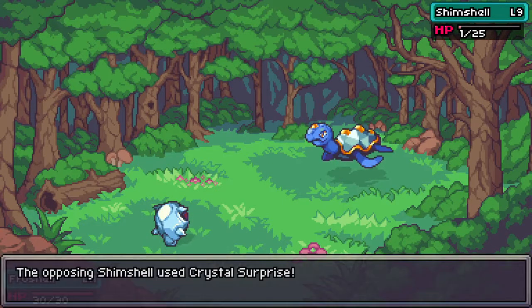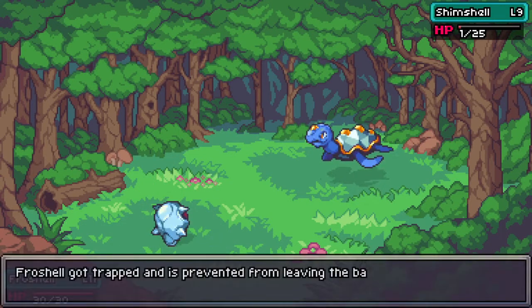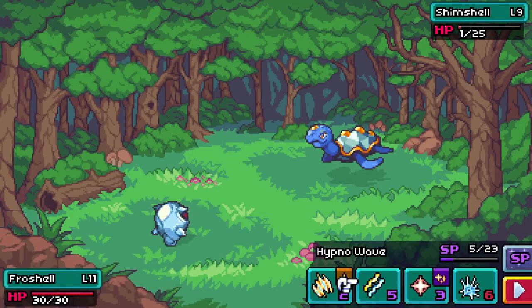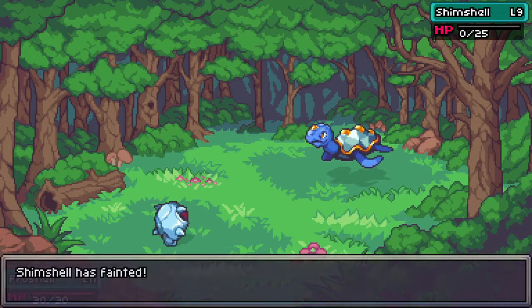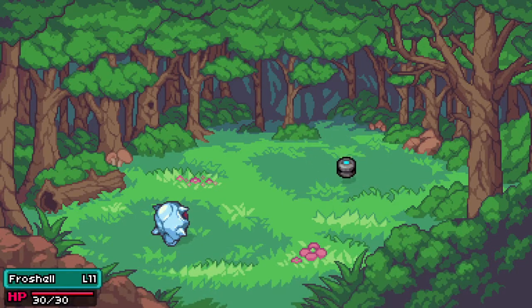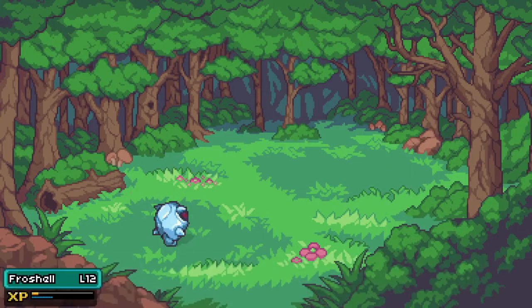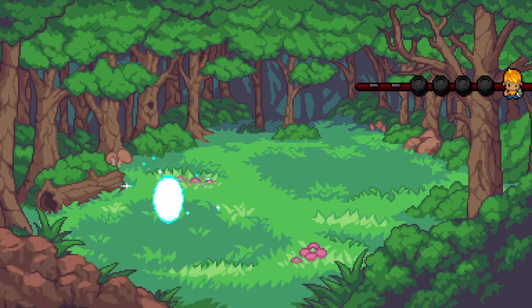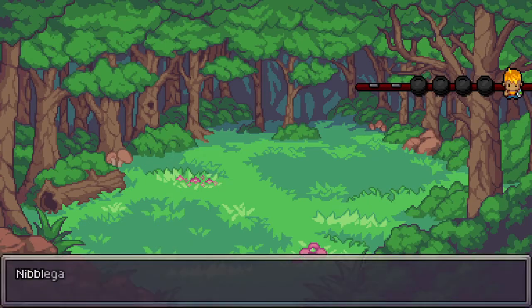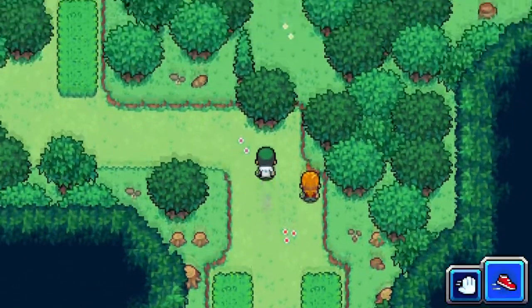A Sim Shell — I feel I should have seen that before, but I'm not sure what it's an evolution of — might be an evolution of a Frova. Right back up to 30 health. Crystal Surprise — prevents leaving the battlefield? That's not gonna hurt me right now. We did well — they had another evolution there which gave a lot of extra XP. That was good exercise, and I got a lot of money too with two evolutions.